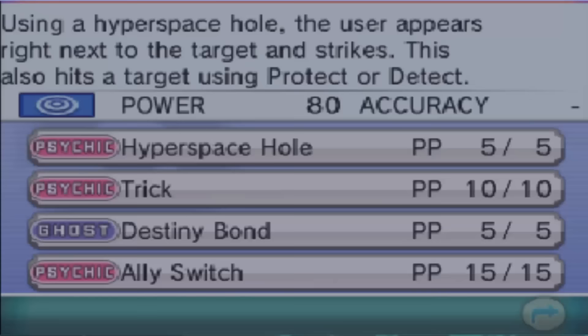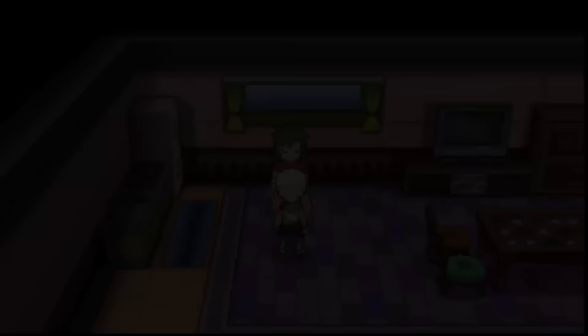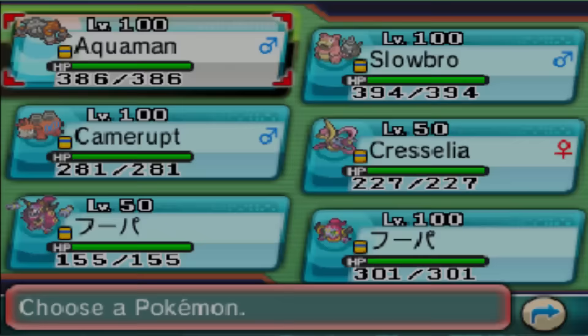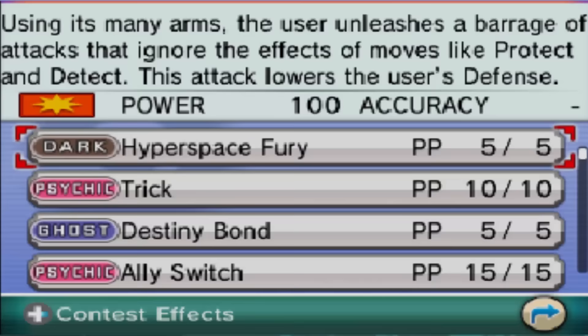All you need is just a Heart Scale and it will relearn the move. I'll get rid of Psychic for now as I can just relearn it with a TM. All you need to do is have a Heart Scale and you will relearn Hyperspace Hole, which is Psychic-type and only base 80. You hand over the Heart Scale and return. You can also do this with Hoopa Unbound, who learns Hyperspace Fury, which is a little bit more powerful — but that's really just the differences.